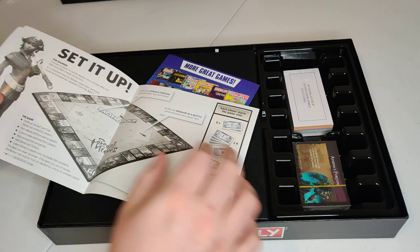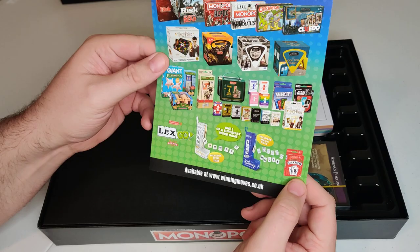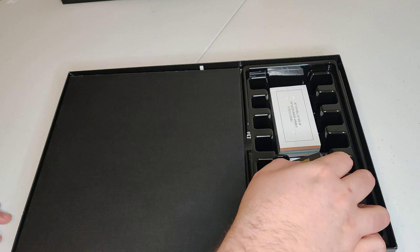You can see one of the Reaper guys there. Set up instructions — how to set it up, how to collect taxes, the money, etc. And then this looks like a Hasbro catalog of things to purchase. So there's that as well. Let's get to it.